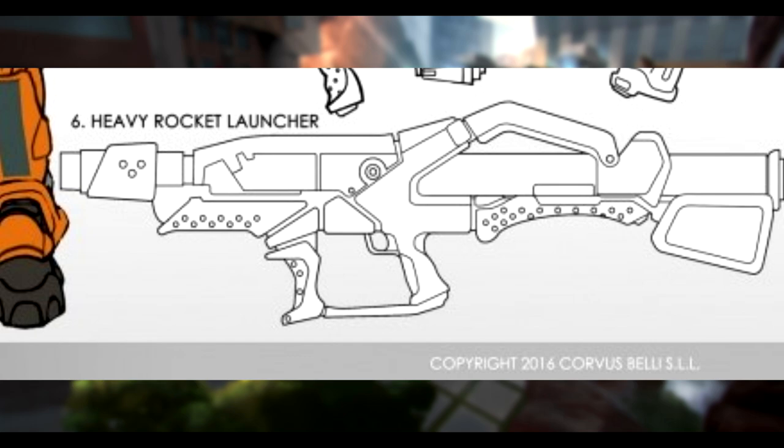Old but popular, rocket launchers are shoulder-mounted weapons with huge magazines of solid propulsion micro-rockets, primarily used against infantry. Modern rocket launchers are based on the Hydra-90 projectile series, an evolution of the PFFR — Portable Folding Fin Rocket — Mark 25, developed in the middle of the 21st century.